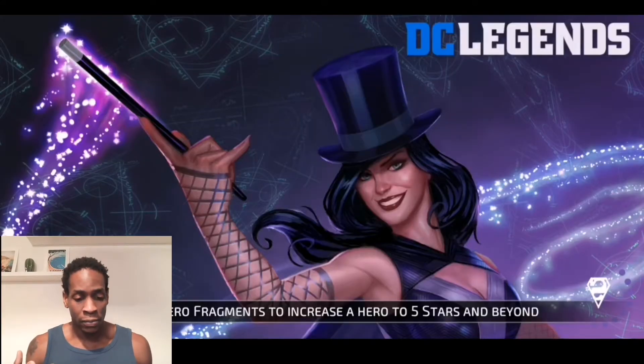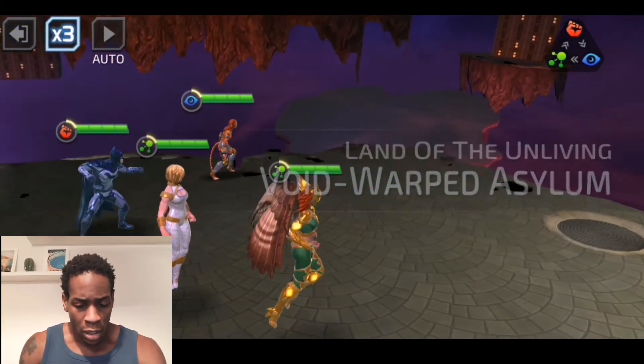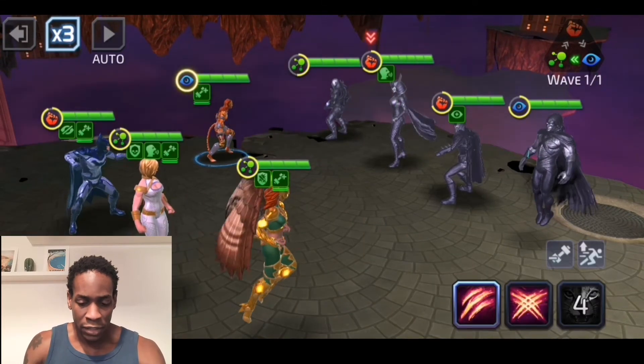All these toons are physical damage-based, which means those strength ups from Cheetah are going to help out a lot. That's from the offensive perspective — I'll give you guys a defensive perspective after that.